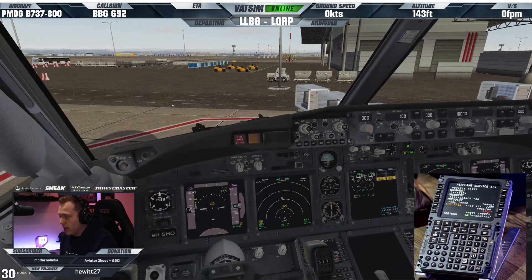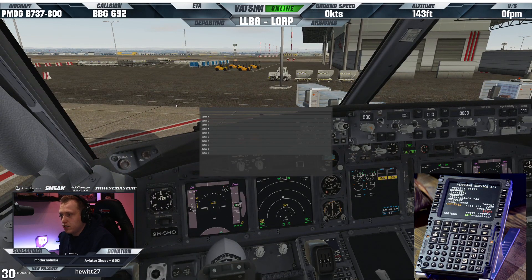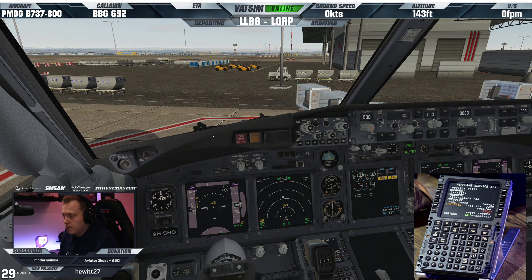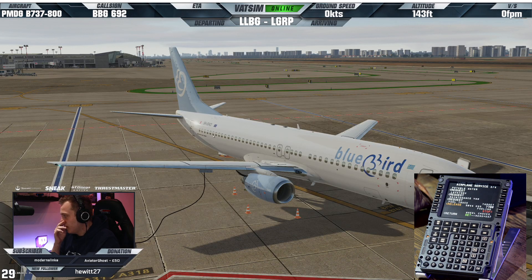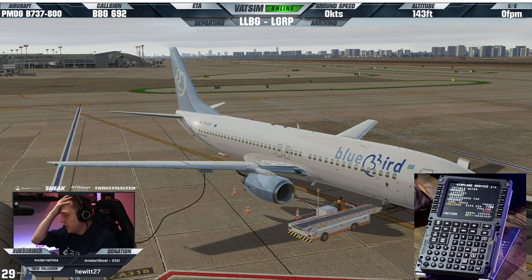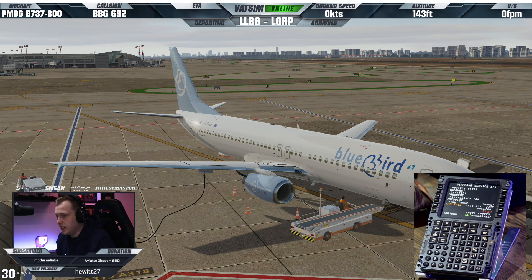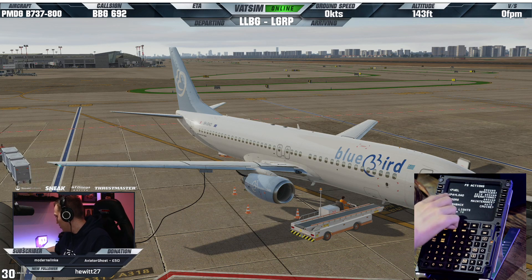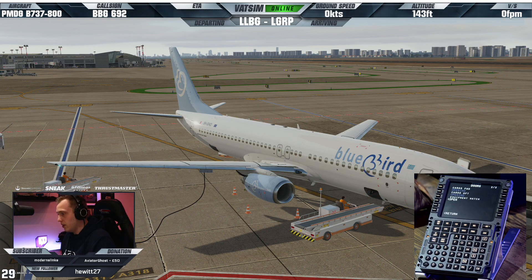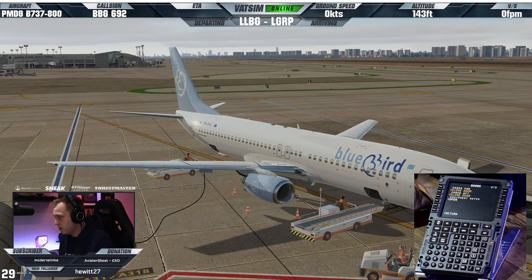We've got things going on there. Let's go and get some passengers boarding with GSX. I need to go and open some doors - need to go and open some cargo doors, so we'll go and do that there. And of course, we can do that from an outside view.